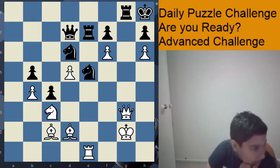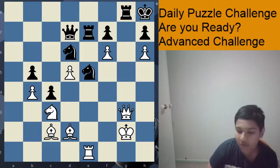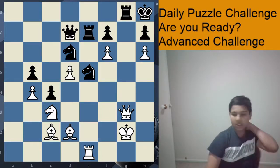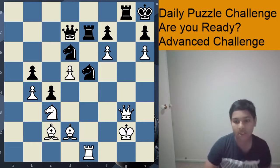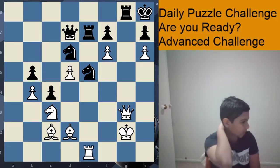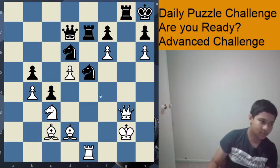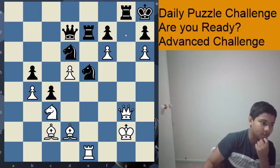Hello everybody, I am back with a daily puzzle for advanced challenge. So without further ado, let's look at the puzzle from last video. This is once again an only move position. If white doesn't find this move, he's completely lost. So this is white to play in second level 7.